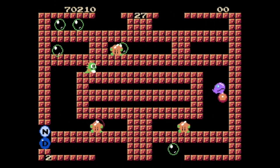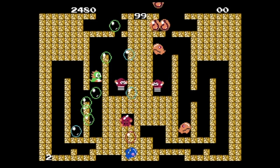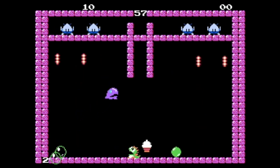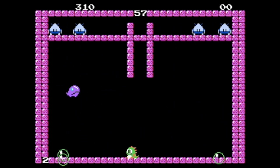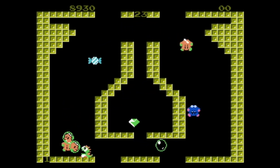You can drop through the bottom gaps of the screen to reach the top, but be careful — enemies can do this as well. You can also use your bubbles to help you reach out-of-reach areas. As you progress through the game, the enemies will get harder; some of them will start shooting at you with beams and fire.